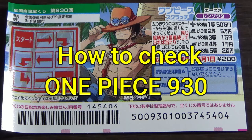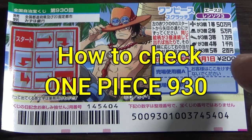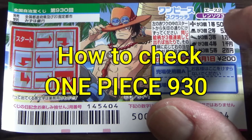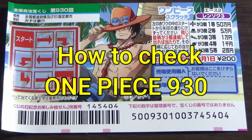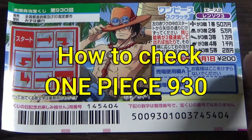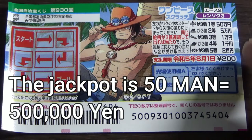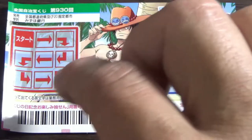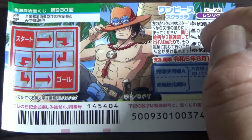Hello, my lottery friends, it's James in Japan. It's July 10th, 2022. I just bought this new Japanese scratch ticket called One Piece Scratch Ace 2 Renzoku 3 Game 930. It actually came out on July 5th. A ticket costs 200 yen, and the jackpot is Gojumanen. This is the scratch area, and these are the pictures you need to find with their corresponding prizes.